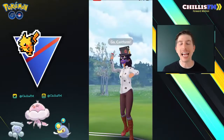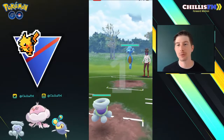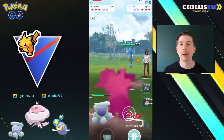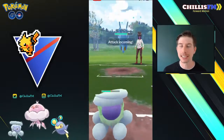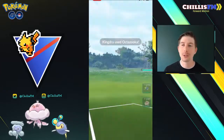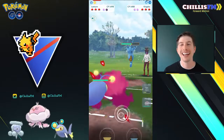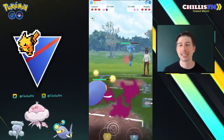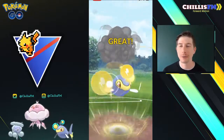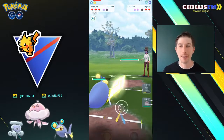Looking at the first battle, I have Snowy Castform up against a Kingdra lead. This is a pretty neutral lead — we're going to be dealing neutral damage to them and they're going to be dealing neutral damage to me. I'm going to build up and bait the Blizzard here, but they do get to the Octazooka first. I'm pretty sure this is just Octazooka, but I go ahead and use my shield, and they get the debuff. That feels bad. Now I'm going to have to swap out, because I don't want to waste all that energy. I swap into Lantern and go straight for the Thunderbolt — let's see if they want to shield this or not. They no-shield, and it takes out the Kingdra. I did not expect it to do that much. That is awesome.